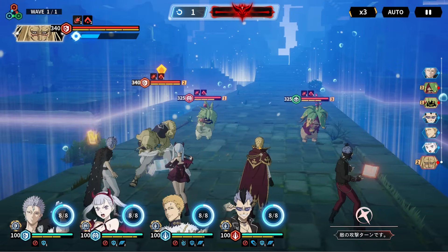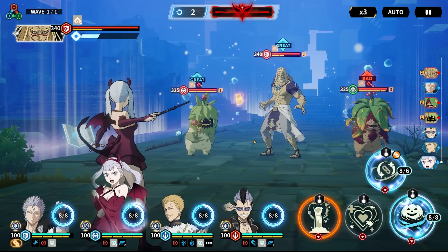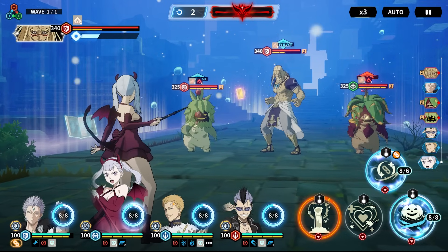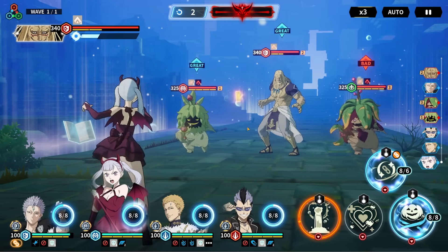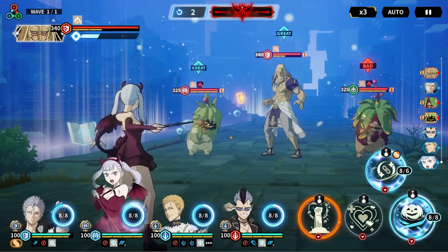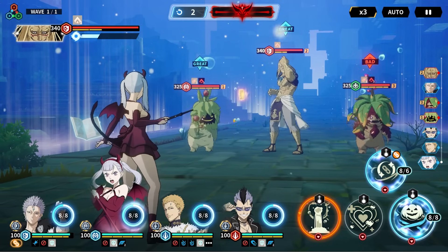In PvP you're trying to prevent your enemies from proccing off their ultimates — Julius, for example, is a big unit relevant in PvP on JP and KR. If you prevent him from proccing his ultimate, that saves you a lot of time and almost secures the win. But in PvE content, a lot of units have debuff blocks, so you're not able to remove special points or do magic attack reduction — it depends on the type of content.